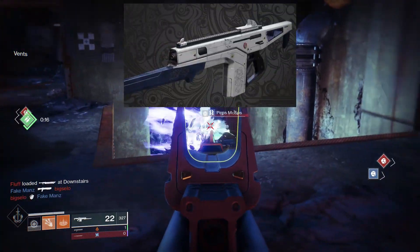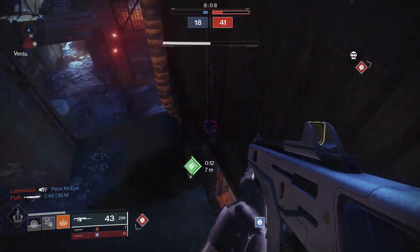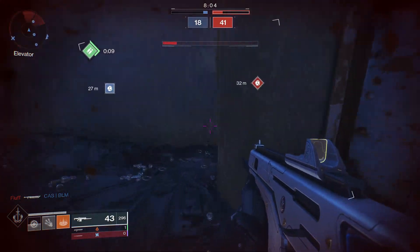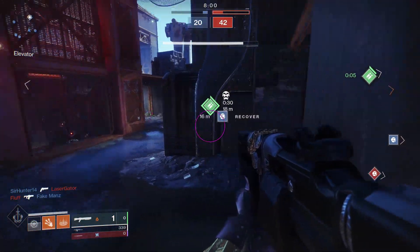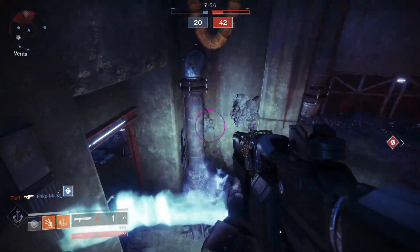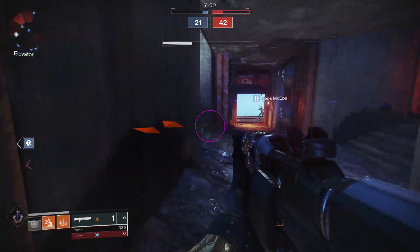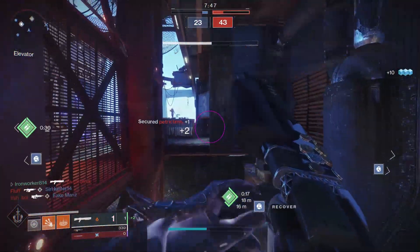The weapon we're taking a look at today is Monte Carlo, and this is a returning Destiny 1 weapon. It's starting to see a bigger uptick in usage since the auto rifle buffs back in Season of the Worthy, and for good reason — not only is Monte Carlo sitting in the strongest archetype of auto rifles right now, but it has the ability to up its damage output even more. We'll get into that when we head into the stats and damage numbers, but first we're going to take a look at how to obtain this weapon.